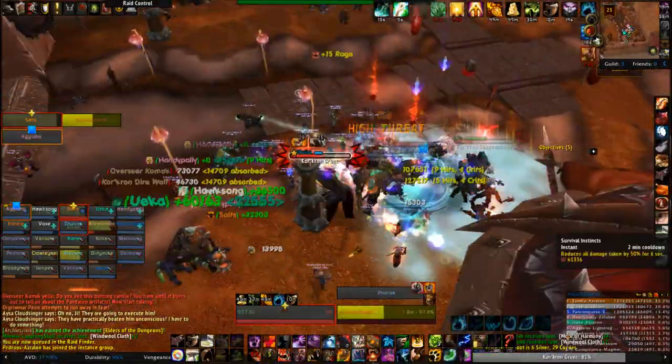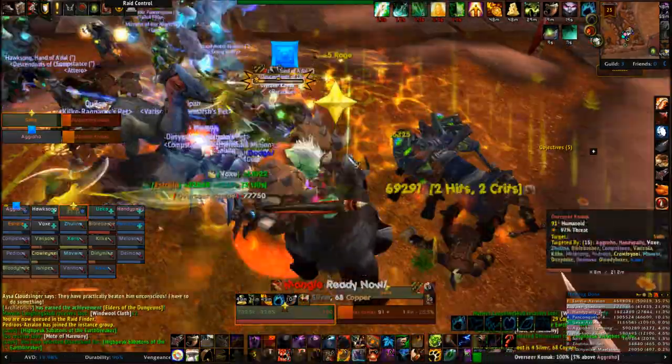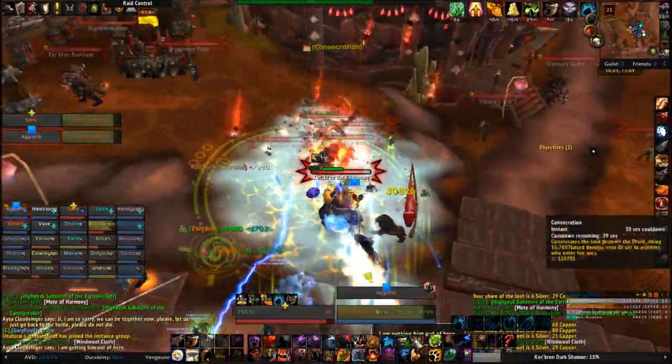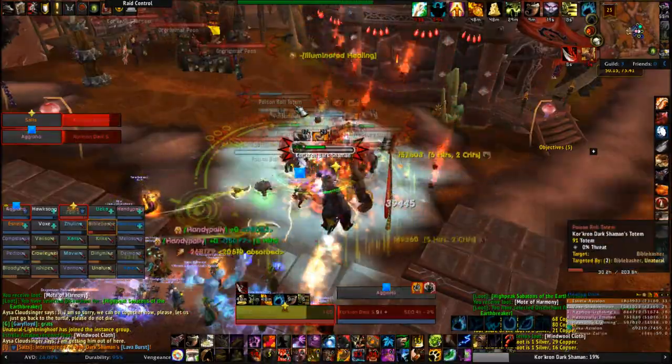For those of you in queue or fighting trash, a quick synopsis: kill the dogs, swap the bosses every five stacks of Frost Storm Strike, don't stand in puddles, storms, or near elementals, and the bosses will continuously gain more skills and do more damage the later in the fight you go.